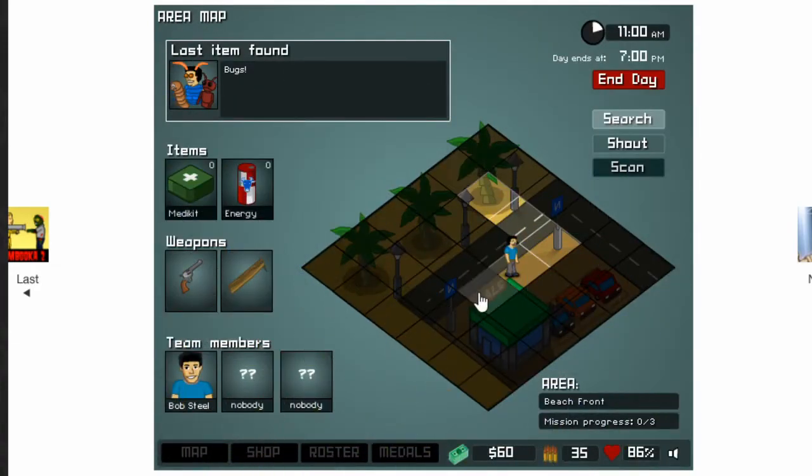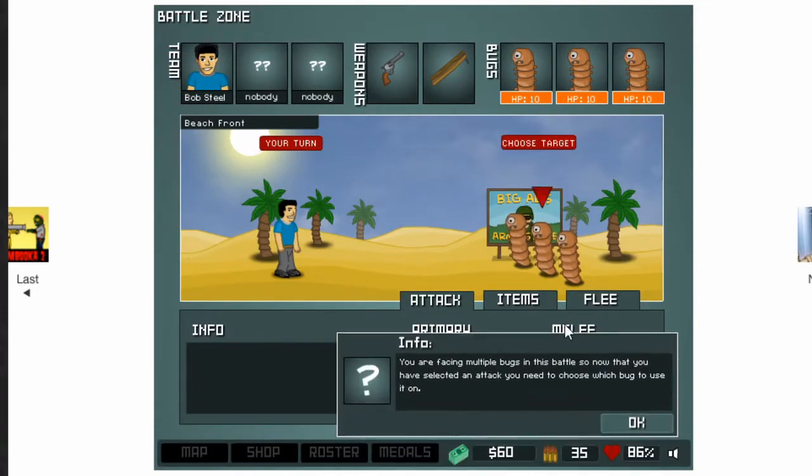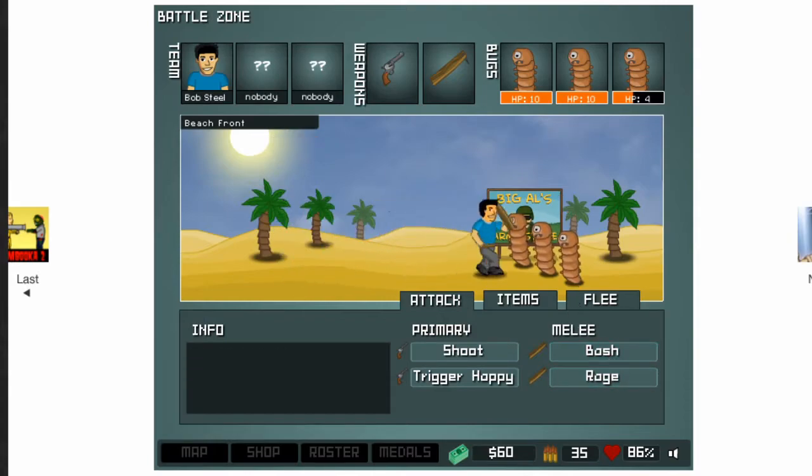If you kill the enemies, you get money as well. In this game, it's only you doing the fighting where the enemies — up to three monsters or bugs — attack you at the same time. Long story short, don't die.